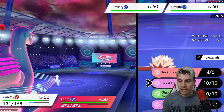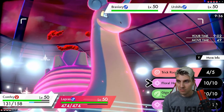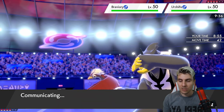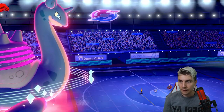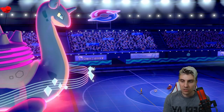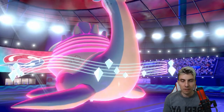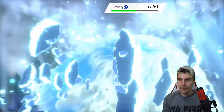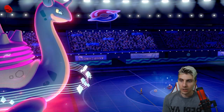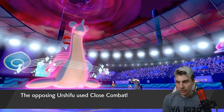We're in a phenomenal position now. Rather than setting up weakness policy, we could double into Urshifu, or go for a giga drain into Lapras and get our resonance up - that gives us protection against Urshifu and sets up nicely. We'll get rid of the Braviary, take a close combat for our troubles, then double into Urshifu next turn. My opponent is doing all the right things, not maxing yet and trying to stall out Lapras. Picking up a knockout early on is a positive step.